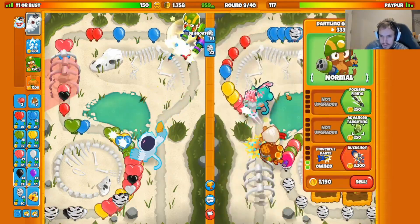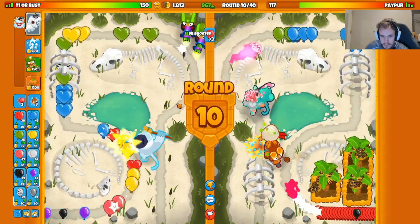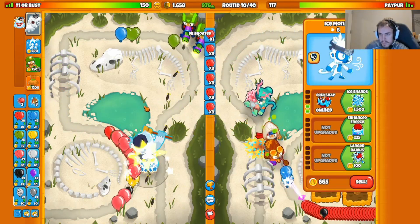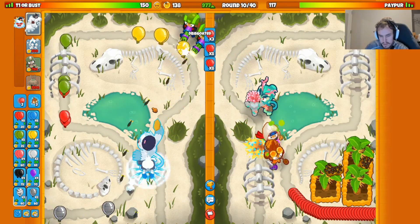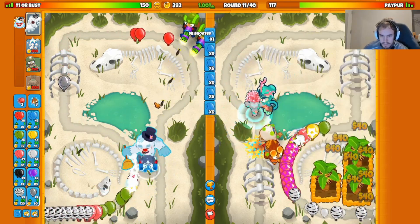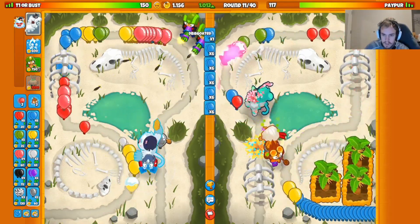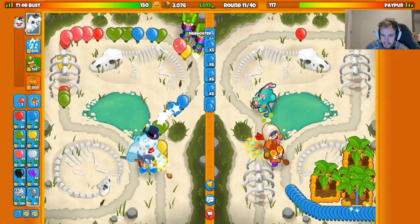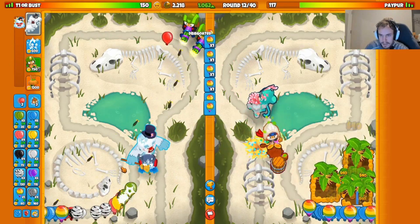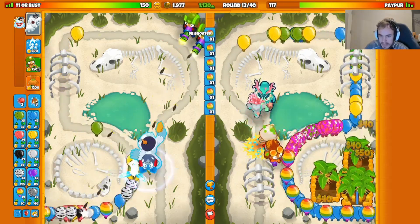They did send zebras — we're fine. I probably could have chilled with just powerful darts, but we played it safe. Ice shards are up — great. We're good, I didn't even have to boost. He tried baiting out a boost or a Pat ability and got neither from me — we hold our ground like that. Let's send some space rainbows this round.